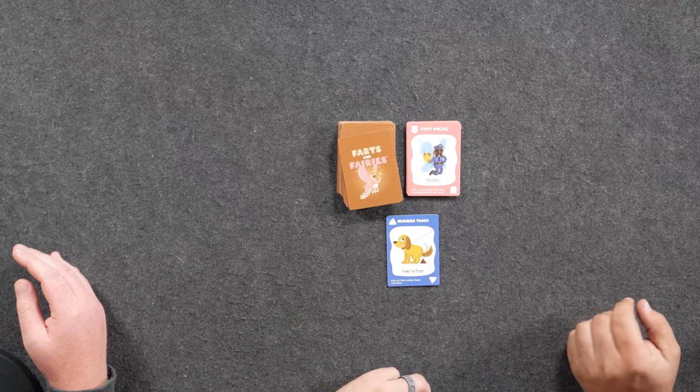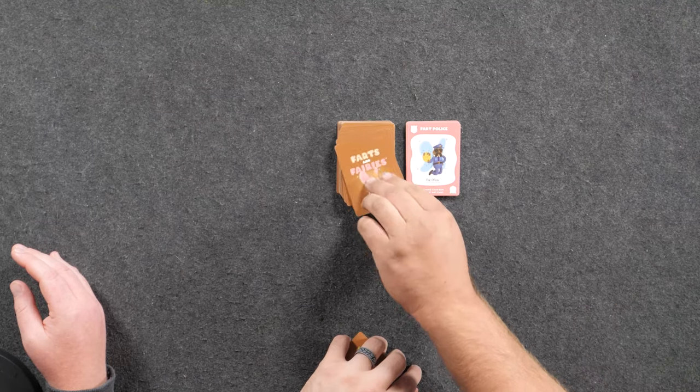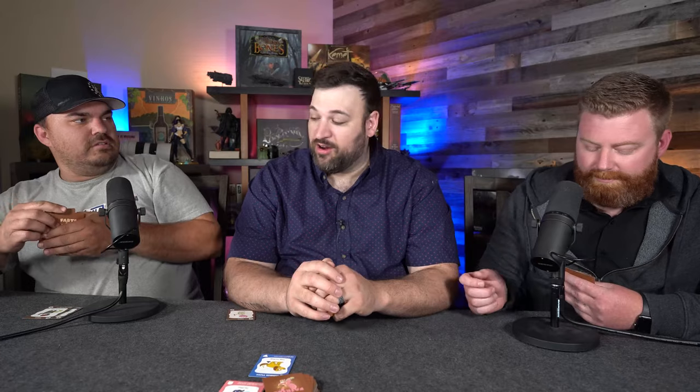Now for blue cards — when it's your turn you can play them. You draw your card and then if you want to play a blue card you can, so you don't have to play a fart card every time. Brandon plays the number twos, which gives two more cards drawn. Secondary rule — you can only have eight cards in your hand. If you ever have more than eight cards, that's an issue.